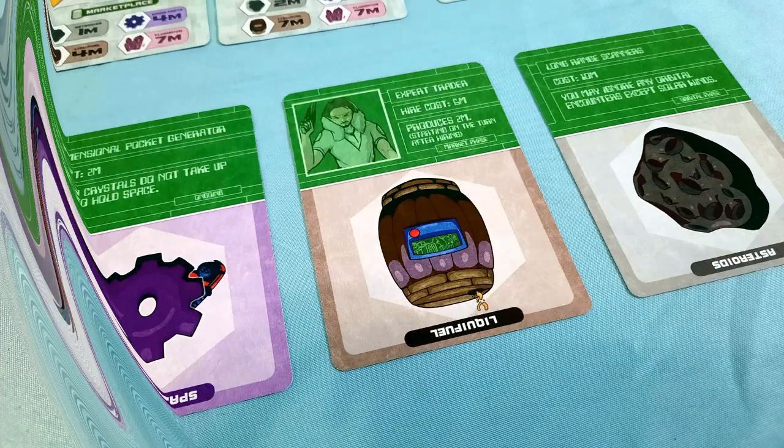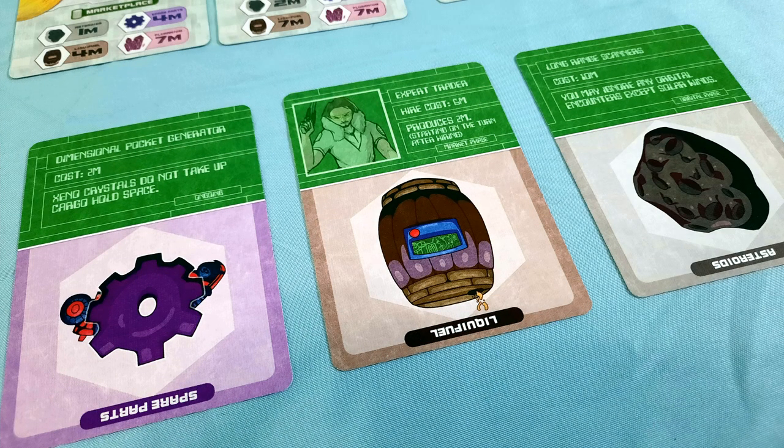Since the game only uses 18 cards at a time, each card fills multiple functions. The artwork, overall design, and iconography do a great job of defining each mechanical aspect in a way that's easy to understand and intuitive to use.